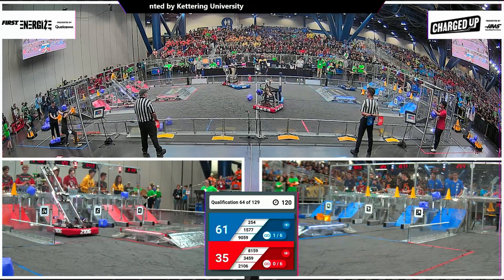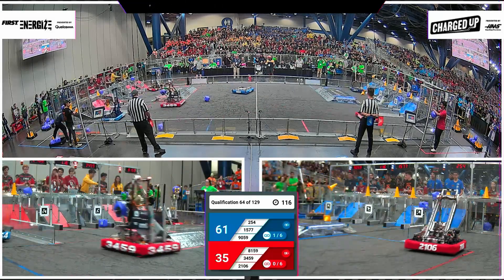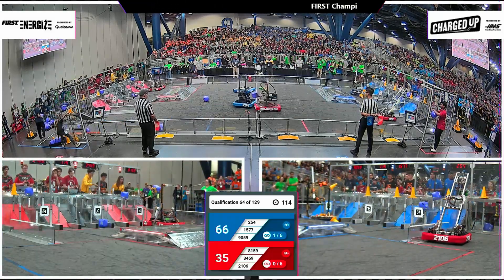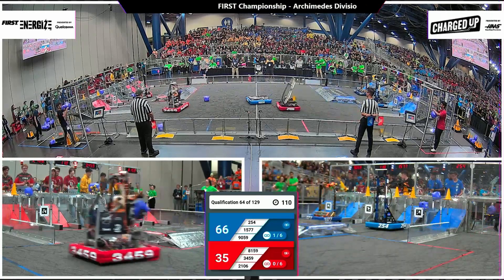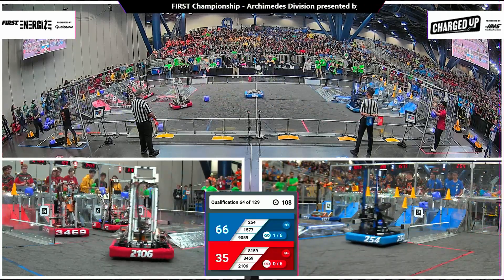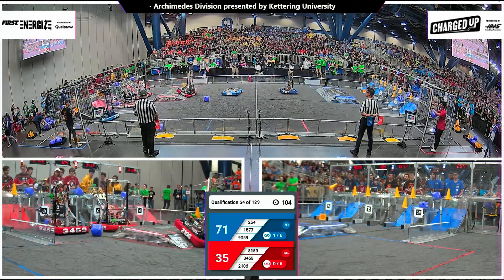254 drops down one cone there, completes their first link of the match on the near side of the field. Their Alliance partners from Israel will drop down a cone, find another one right there in the community. Looking to acquire now, they do so.